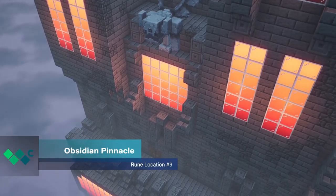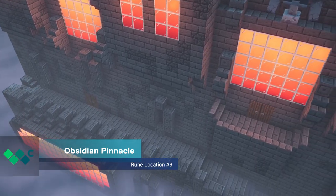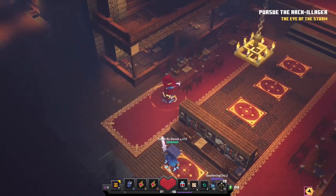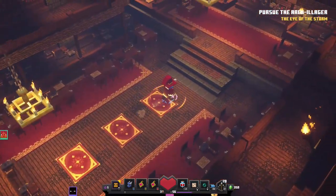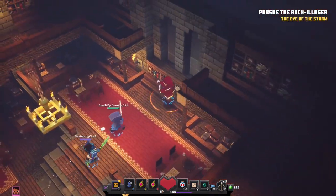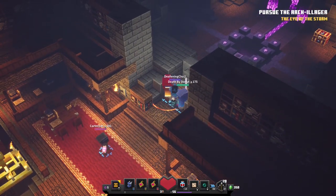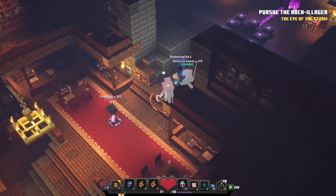The rune location for Obsidian Pinnacle is located towards the end of the stage in the large library room. After defeating a horde of enemies, make your way to the massive bookshelf against the northernmost wall. Find the hidden switch among the books to reveal the final rune location. Collect this relic and give yourself a firm pat on the back.